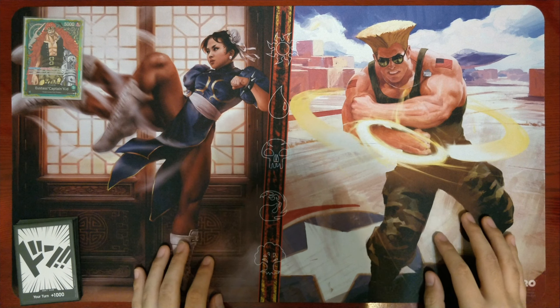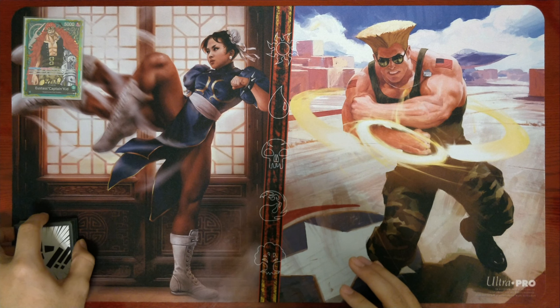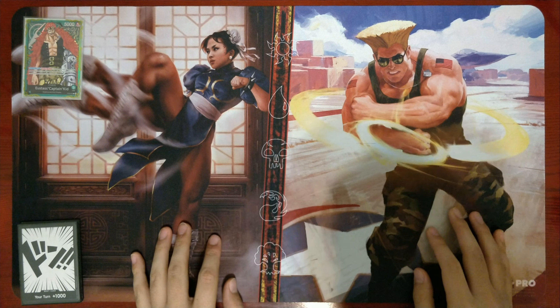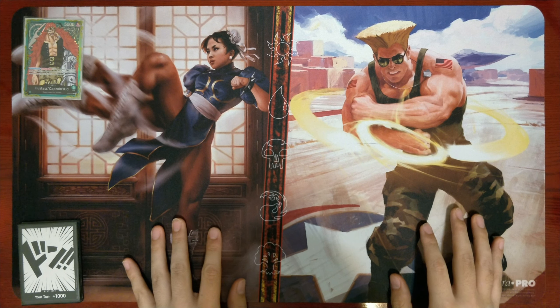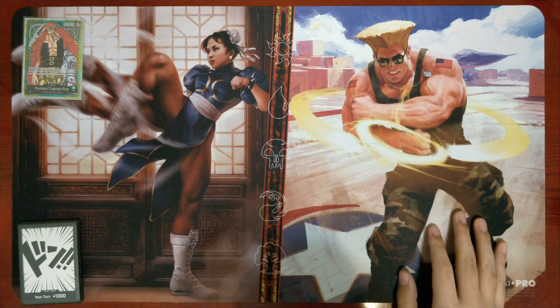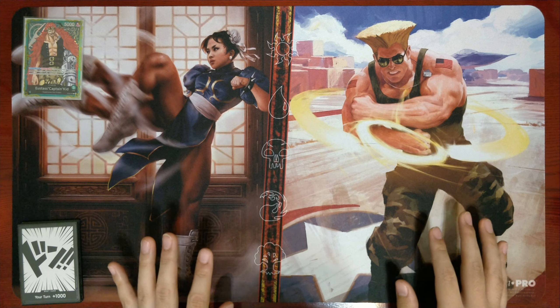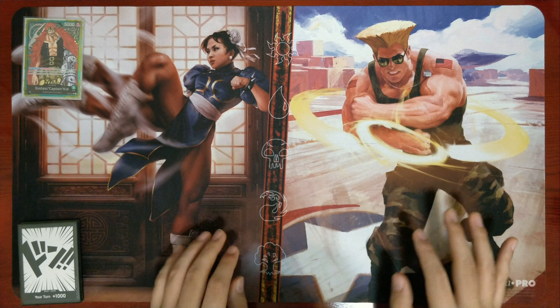Hey guys, just here to give you an updated deck profile for my green Kid deck. I have made some changes since I previously uploaded, and I think the list I have right now is pretty comfortable for me. For context, my locals has a pretty solid representation of pretty much every deck — there's a slight lean towards Zoro and the mirror, but everything is still present.